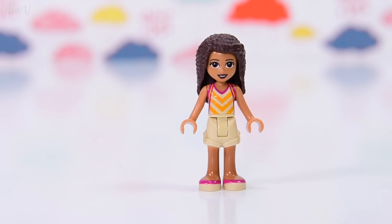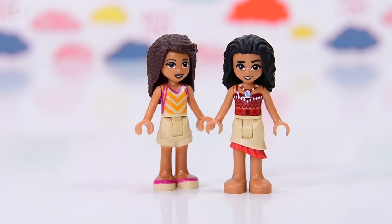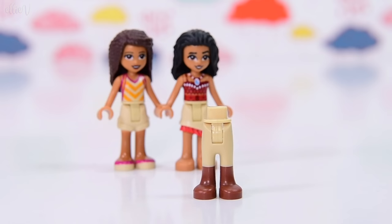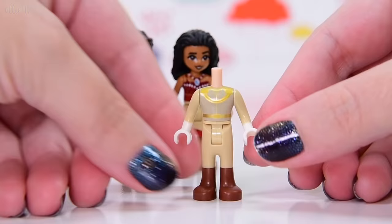But first, let's make some characters. So tan - yeah, so many clothes in tan. Andrea has got a pair of shorts, so she's a tan too, predominantly. Moana has got a tan skirt. And there are some tan pants somewhere. Here are the tan pants. There's also a tan top - a prince top! Oh, that's perfect. I can totally fit this into a narrative in my head.